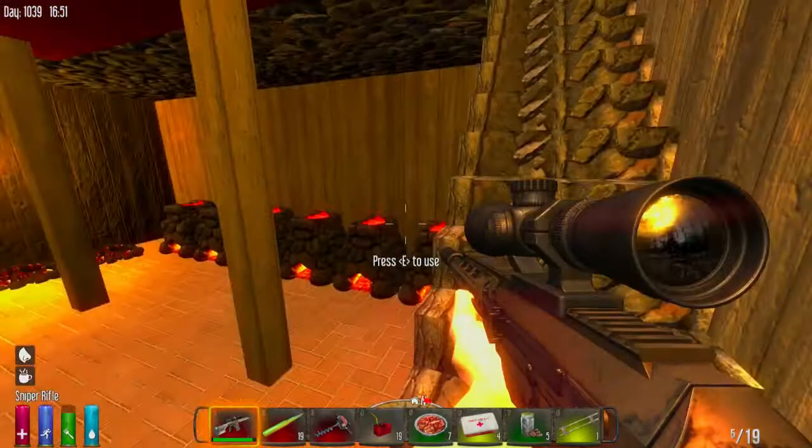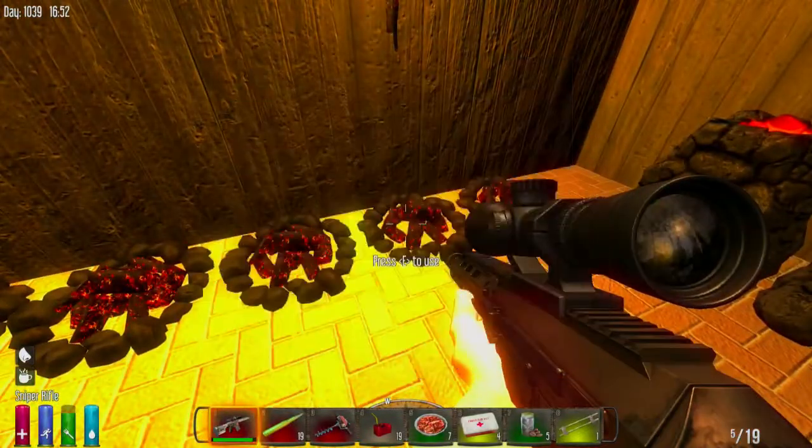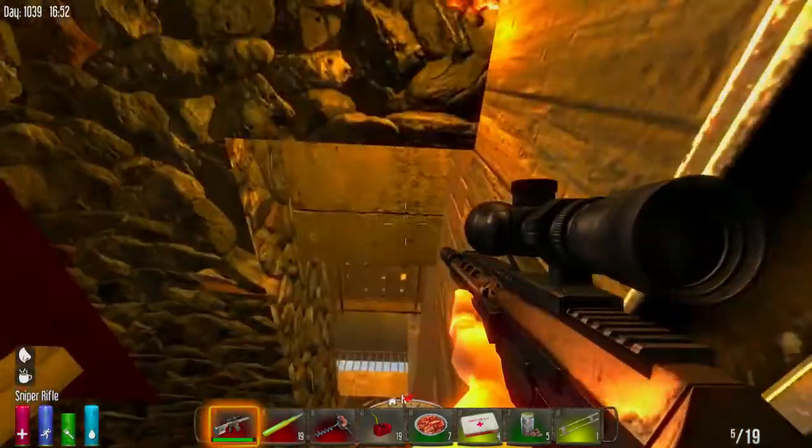This is the basement. This is where all our forges are. All our forges are set up and we have stuff cooking — well, I guess it's not cooking anymore — but we can have plenty of fuel.